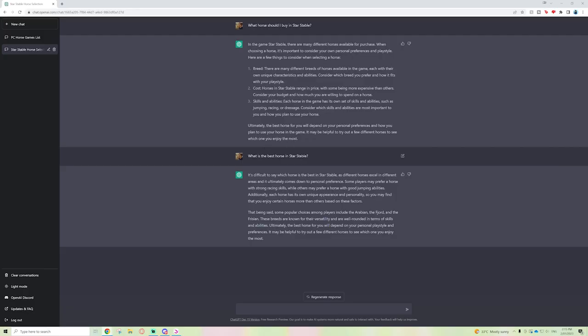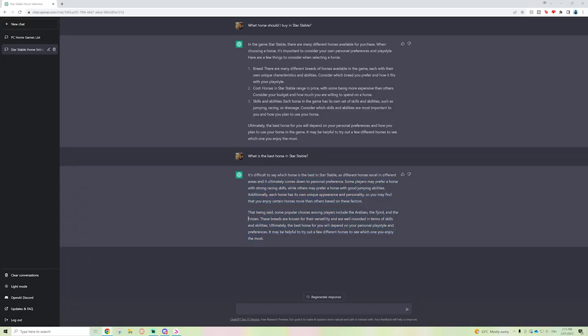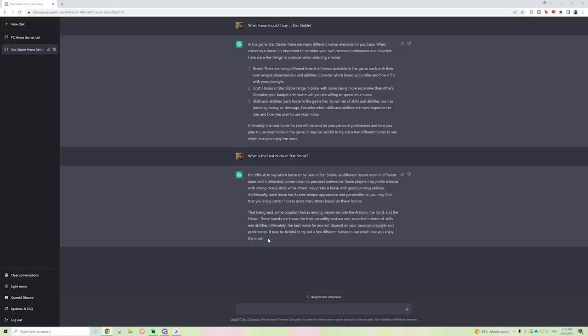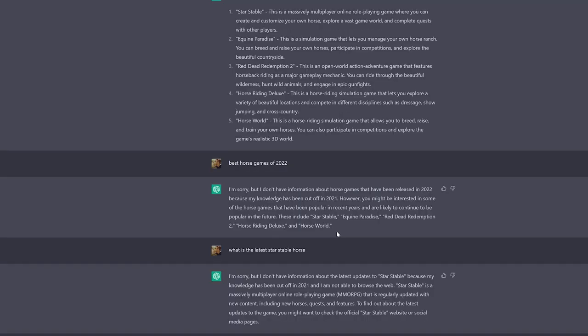Then I asked 'what is the best horse in Star Stable?' It said it's difficult to say, and they've actually spelled Frisian wrong down here. But some popular choices among players include the Arabian, the Fjord, and the Frisian — which I find really interesting, I'm not sure where it got that information from.